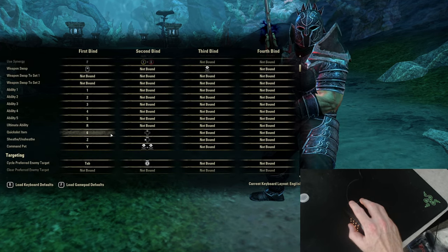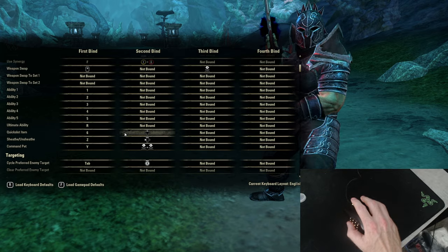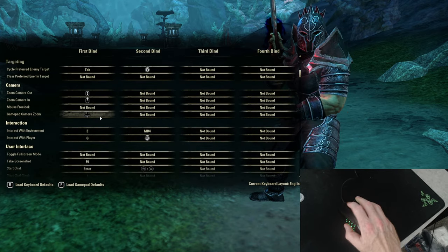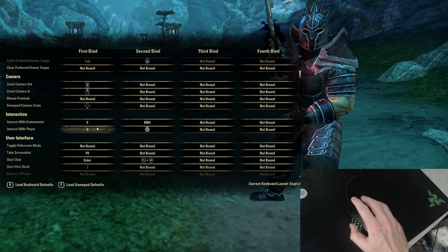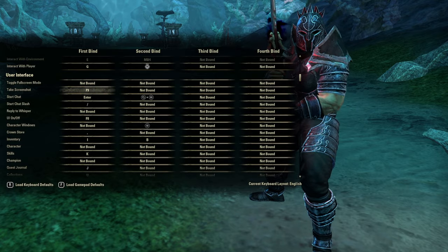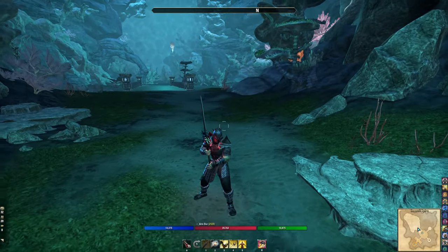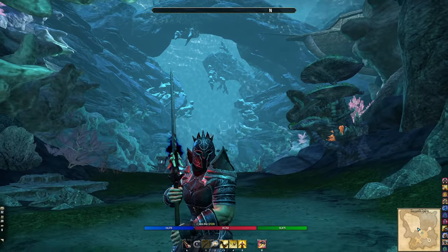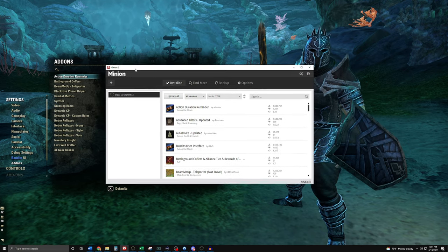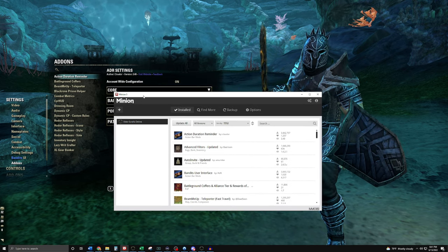You don't want to take your hands off the most important things: 1 through 5, movement, and utility skills. Quick Slot Bar is number 6. I also have Interact with Environment on E, Interact Player on G, UI Toggle on F8, and Screenshot on F9.